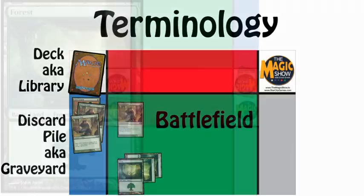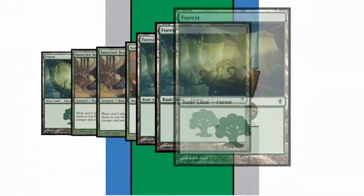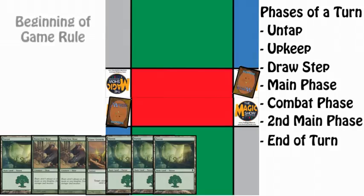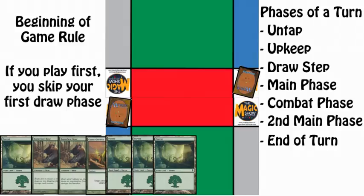To better explain what's going on, let's begin a game. You start by shuffling each deck and drawing 7 cards that only you can see. Your opponent is doing the same. The phases in each turn are: untap, upkeep, draw phase, main phase, combat, your second main phase, and then the end of your turn. There is one special rule at the beginning of the game: if you play first, you begin in the main phase, meaning you don't draw a card on your first turn. You skip that first draw phase.